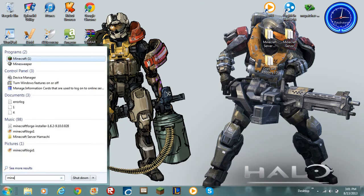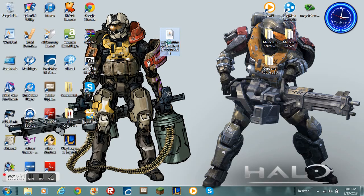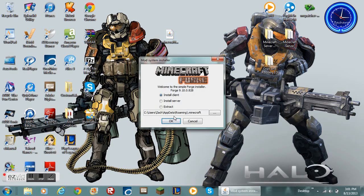Now you can X off and drag the Minecraft Forge installer onto your desktop, or whatever you have. Open it and select the client option and hit OK.